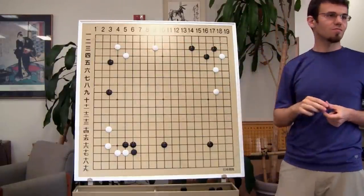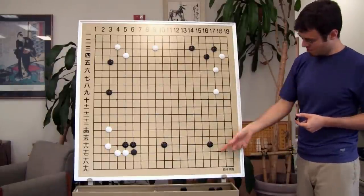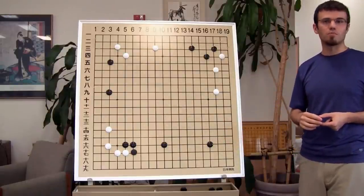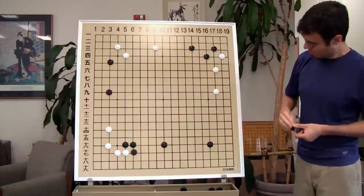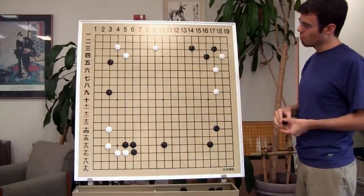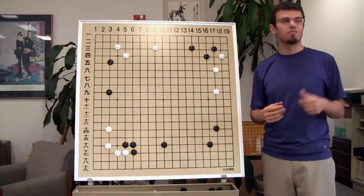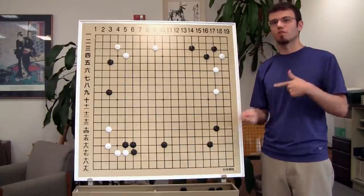Alright, so where does black play? We have a corner here that's not protected, not approached yet. Are we going to enclose it? Sure. Corners first, then approaching and enclosing was second.